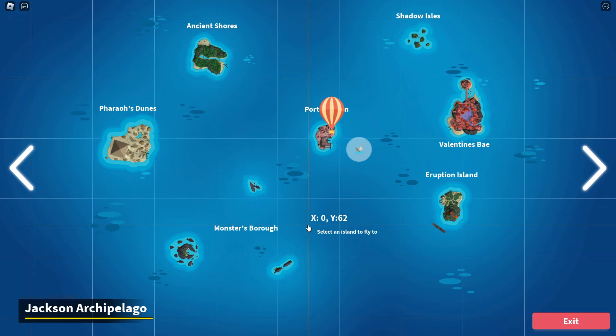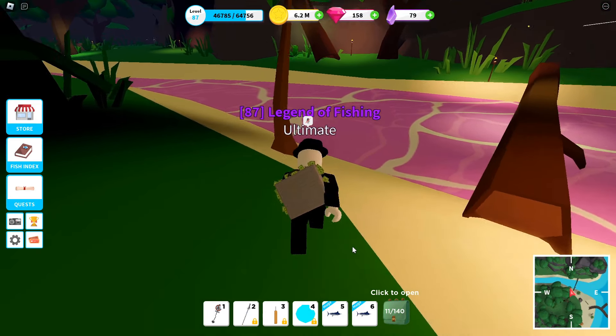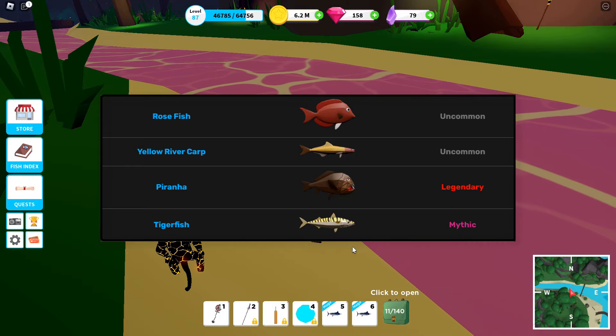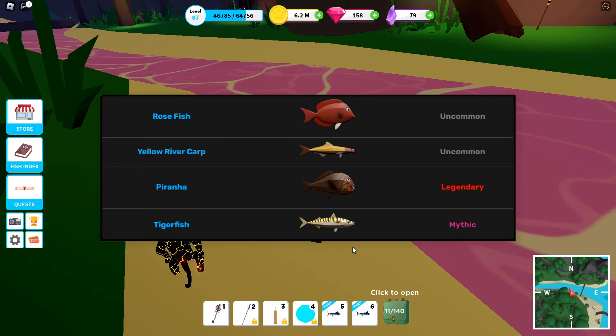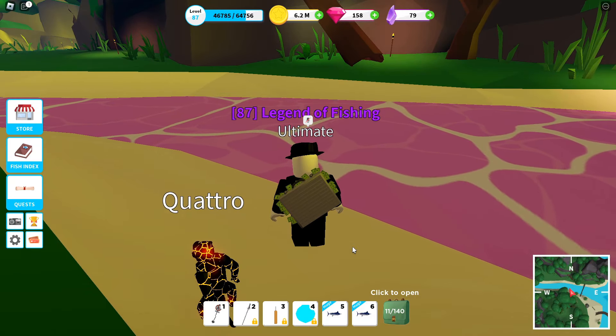As of right now, the best place to fish is Ancient Shores, so I'm going to go over there. The reason why this area is so good is because in this river you are only able to get two uncommon fish, a legendary fish, and a mythic fish, which means you have a better chance to sell fish that sell for way more.